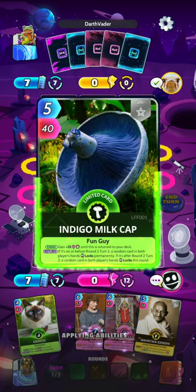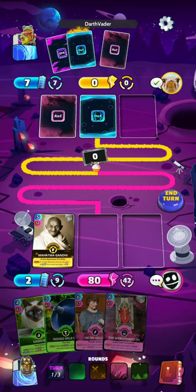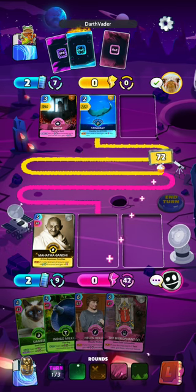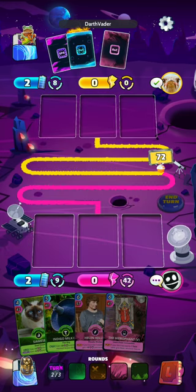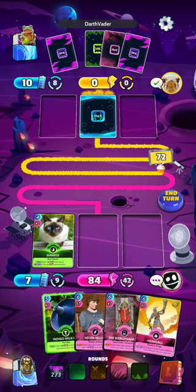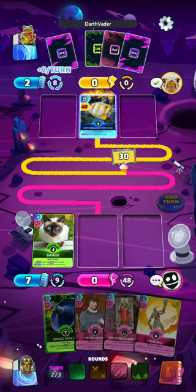We got Mahatma Gandhi on the first turn — that's really good. Since we don't really care if we're going to win or lose this turn, we're just going to go ahead and play him. That'll give us two energy. We also got the Indigo Milk Cap right off the bat, which is going to sit in our hand. And the Siamese Cat is going to give us plus 12 for this round and plus six permanently. We're going to play it this turn and save up a little bit of energy. We already have 42, going to lose 12 after this round, so we'll still be at 36.